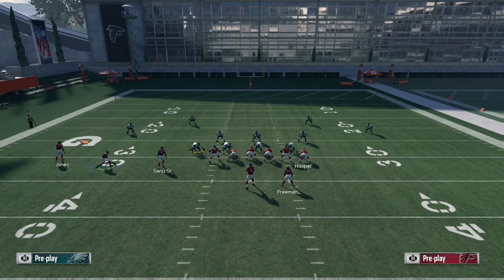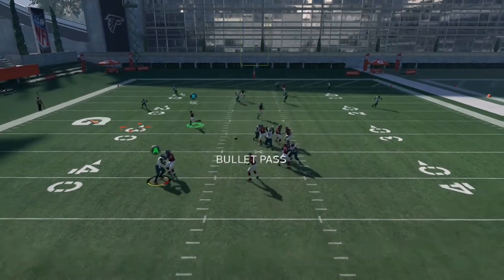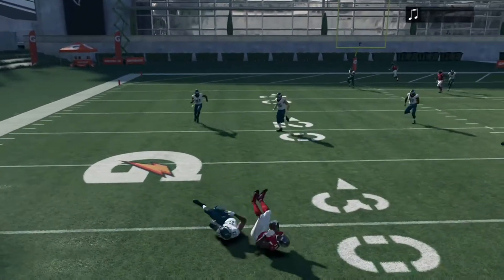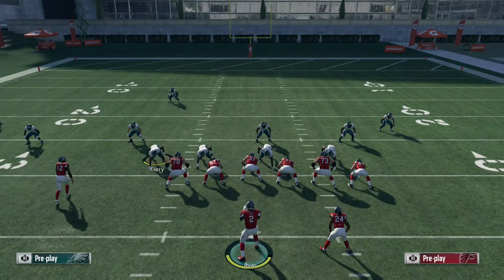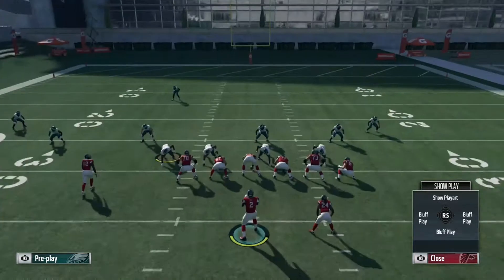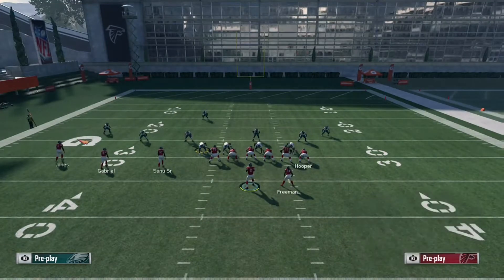We're going to motion Gabriel over to the right side, and just past the tight end we're going to snap it. And you see — we have Taylor Gabriel right there. That's always an easy dump-off route. Always hit your drag routes guys, just hit them. If they're open, hit them. Because you can always make somebody miss — hit them with a spin or a juke. That's an easy 10 to 15 yard pickup right there. If they miss, it's an easy pickup.